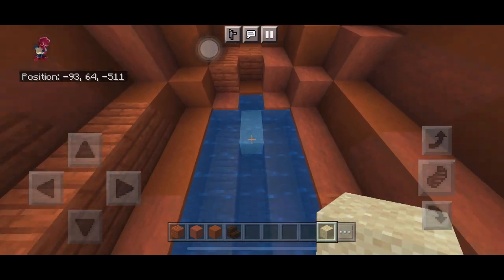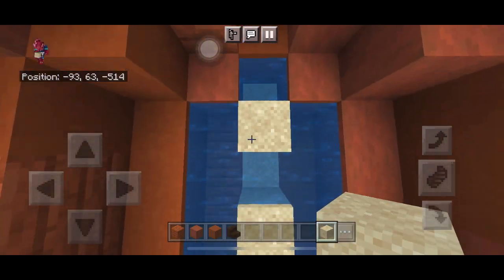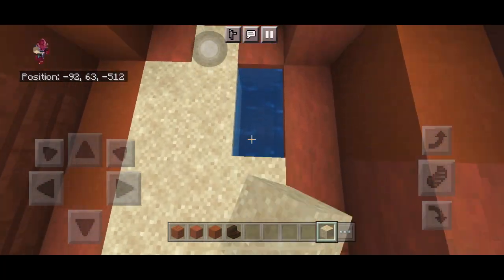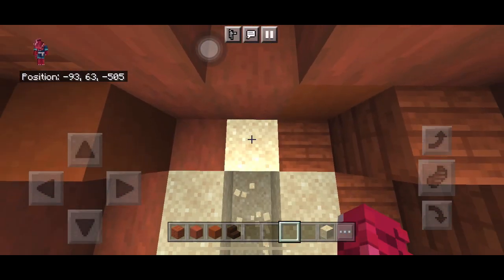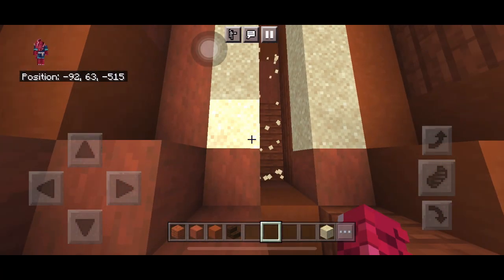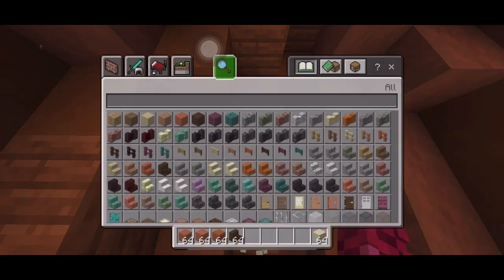Clear out the inside with some sand if you're doing this in survival — just sand it out like this and clear it so the inside of the boat is completely dry from water. You can either use a sponge or sand if you don't have a sponge.